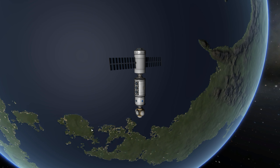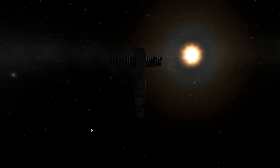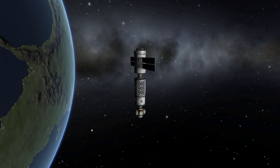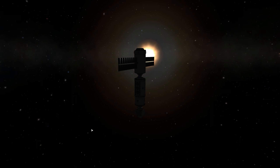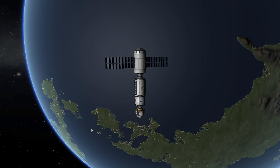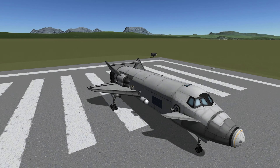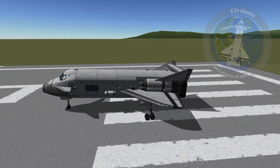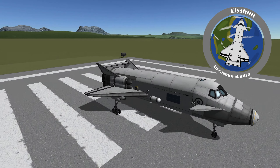Hi, I'm Matt and welcome back to another Kerbal Space Program video. In this video I'm going to be showing you how to restock a space station using an SSTO. We're going to be using this SSTO, the Elysium, which is a cargo vessel capable of taking a payload of about 8 tonnes into low Kerbin orbit.